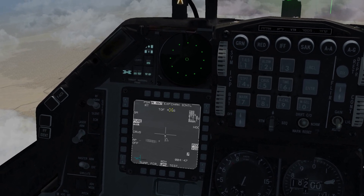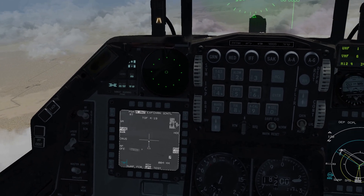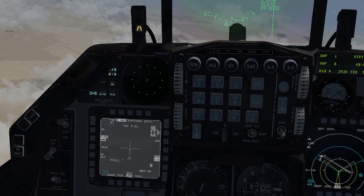If you hit GA at the top, it goes into go-around mode and the missile will fly away from the target and come back towards it so you get a better view. We're not going to go over that in this tutorial.